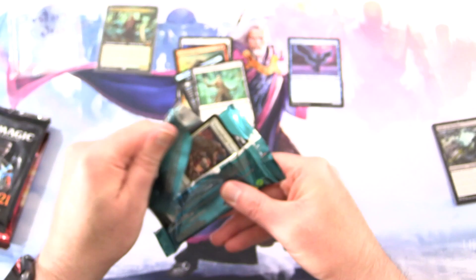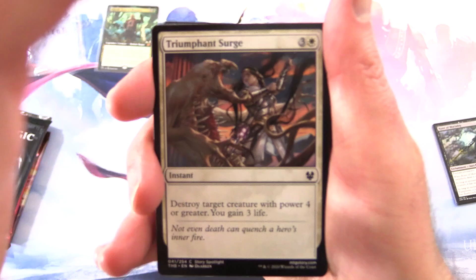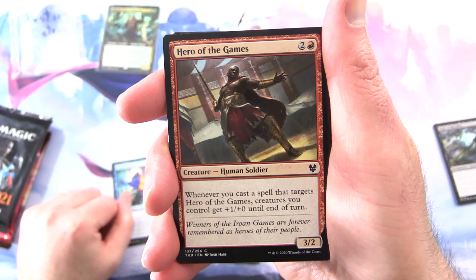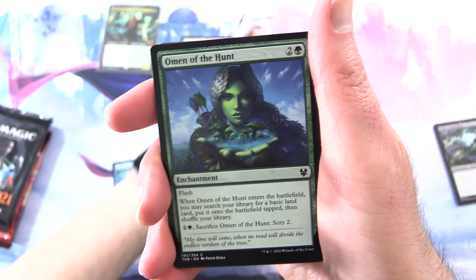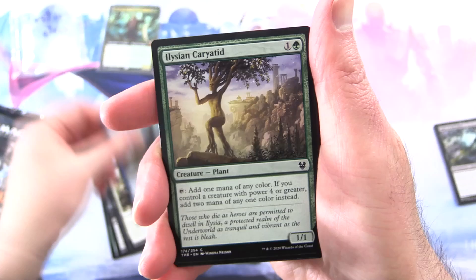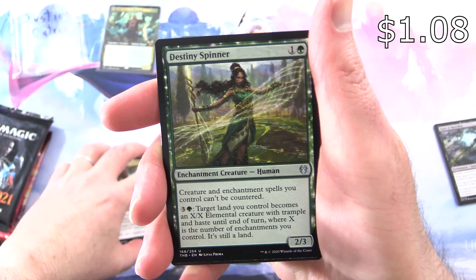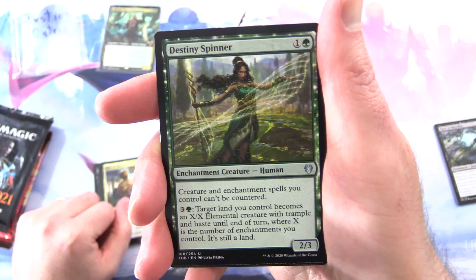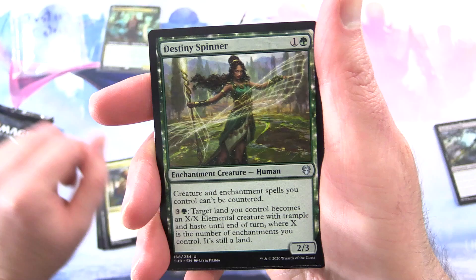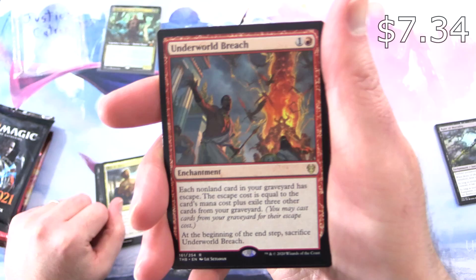On to Theros Beyond Death — disintegrating pack territory apparently. We have Triumphant Surge, Starlet Mantle, Hero of the Games — Creature Human Soldier, 3/2 for 3. Omen of the Hunt, Omen of the Dead, Mya's Grasp, Rumbling Sentry, Witness of Tomorrow, Elysian Karyatid, Towering Wave Mystic, Mischievous Chimera, Rise to Glory, Destiny Spinner — Enchantment Creature Human, 2/3 for 2. Creature and enchantment spells you control can't be countered. For 3 and a green, target land you control becomes an X/X Elemental with Trample and Haste until end of turn, where X is the number of enchantments you control — it's still a land.